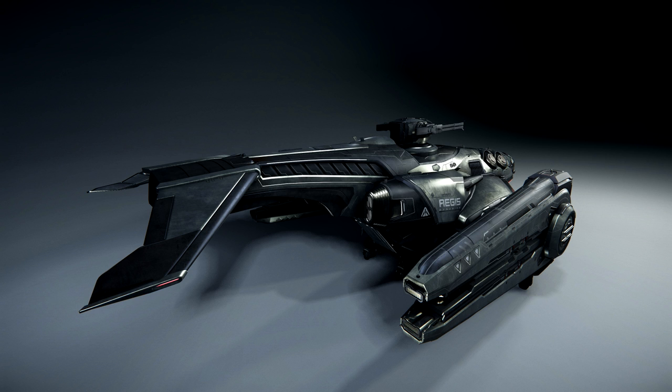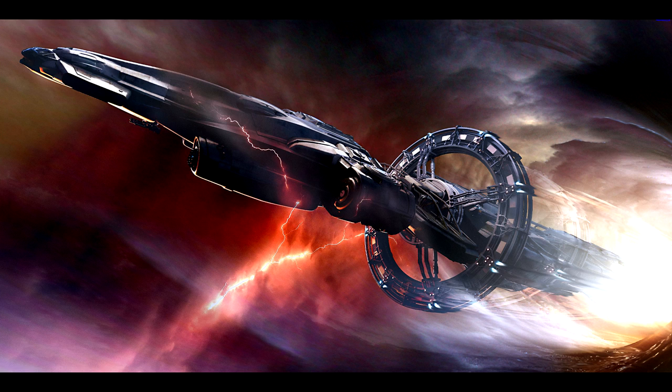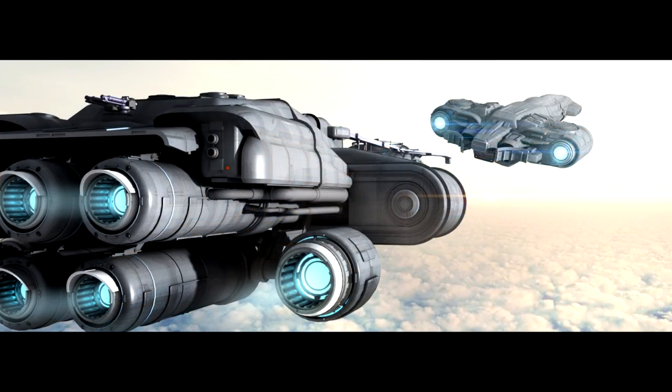Once we get past those two ships, the size scales up fast into ships that fit this role really well. The obvious option in the bigger category is the Endeavor Hope. The Hope is the dedicated hospital platform with a landing bay big enough to hold a Cutlass or two, meaning that outside of having full medical facilities on board, you could also bring ambulances along to bring patients to you. The Hope also comes with the benefit of allowing people to respawn in your ship after a death, and they could potentially even take a ship on board to get back to where they need to go.